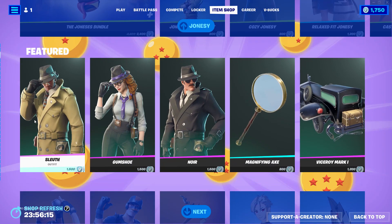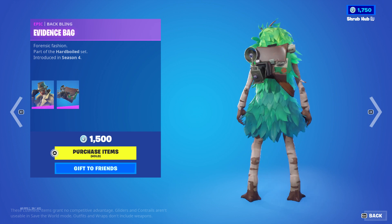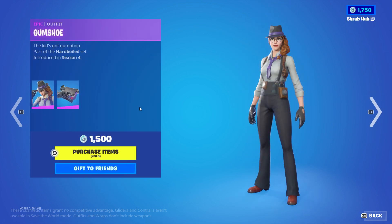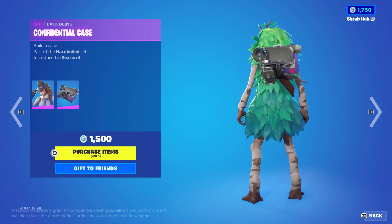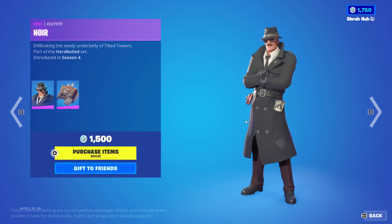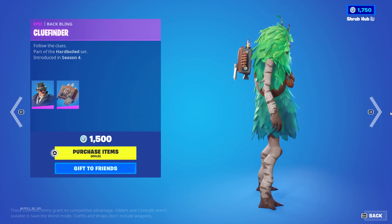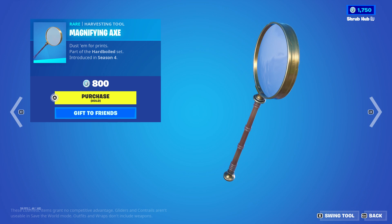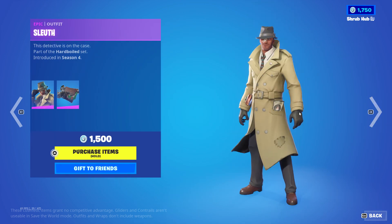Next we have the Sleuth skin from season 4 with the Evidence Bag backbling from season 4, the Gumshoe skin from season 4 with the Confidential Case backbling, the Noir skin from season 4 with the Confined backbling, and the Magnifying Axe from season 4.